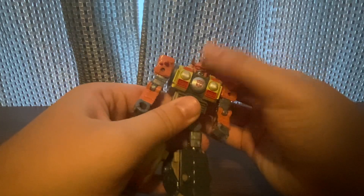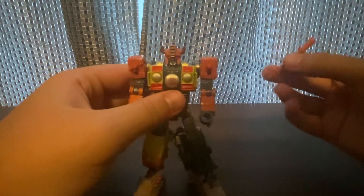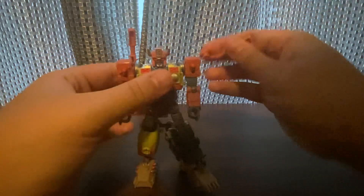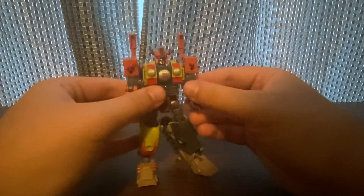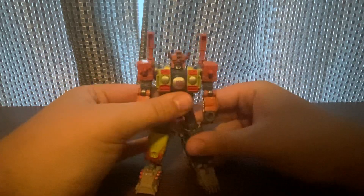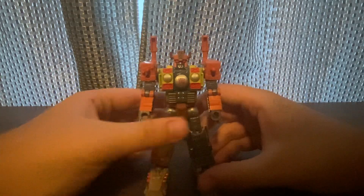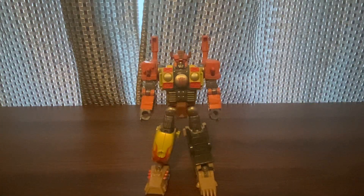Clip the pieces in a little bit. You can take this here and do the other side — just want to make sure it's all set. And there he is — Crashbar in robot mode, the coolest looking character!